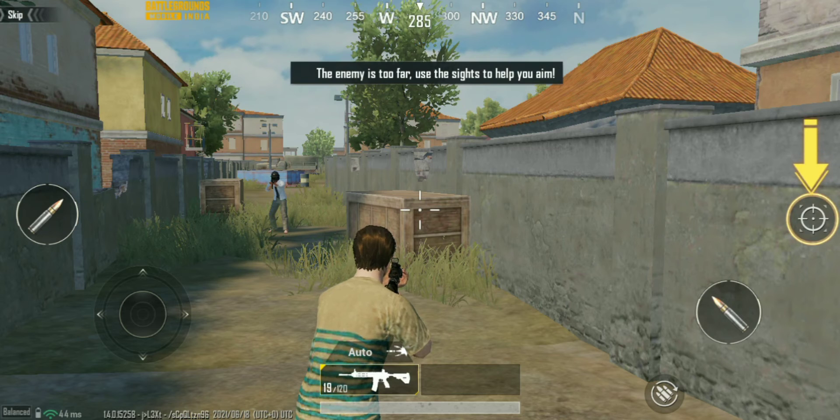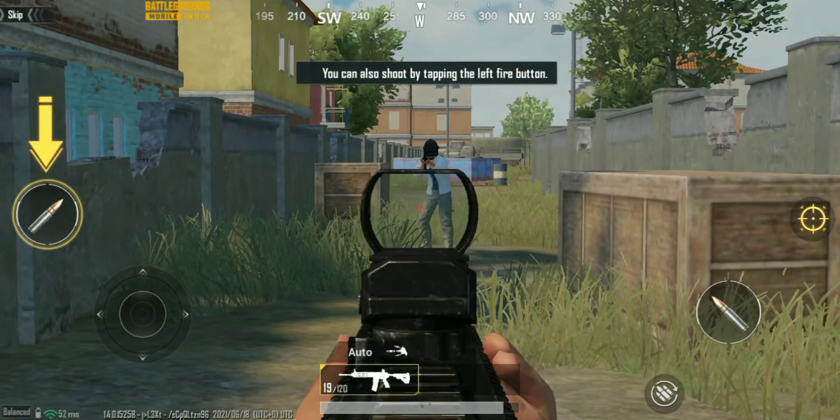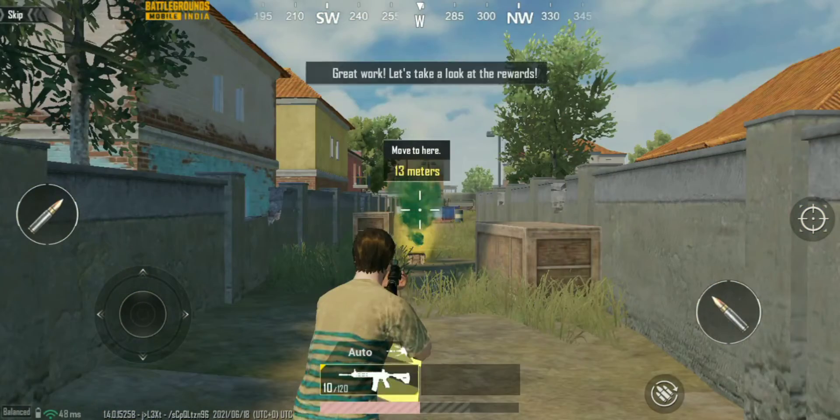The enemy is too far. Use the sights to help you aim. Tap the left fire button to shoot. You took them down. Great work!